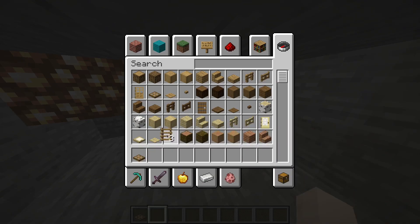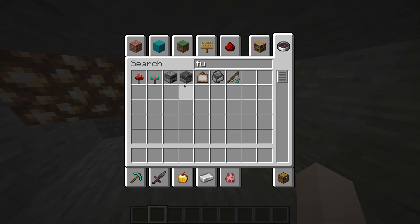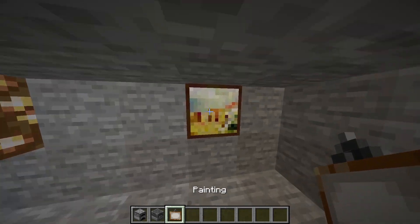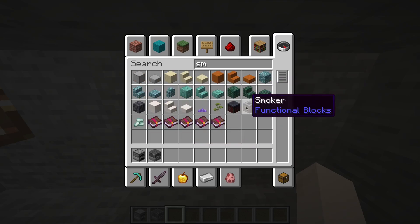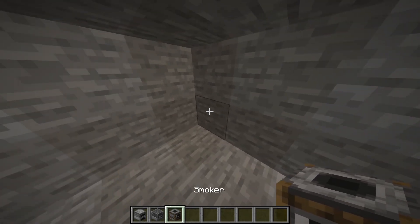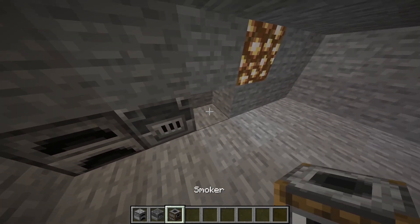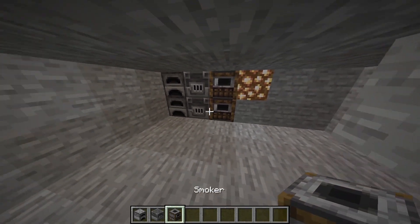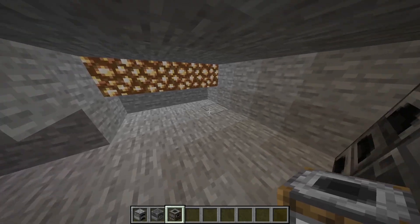Now we just need to grab a furnace - a blast furnace. And a smoker. We have three types of furnaces. Let's add them like this. This looks really nice!